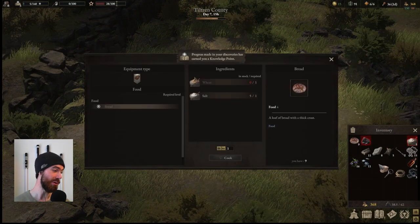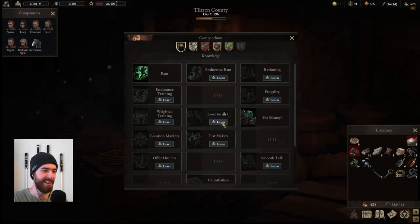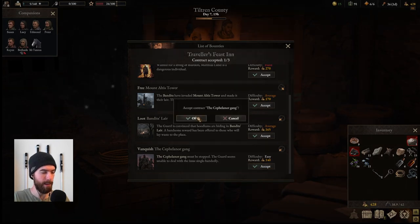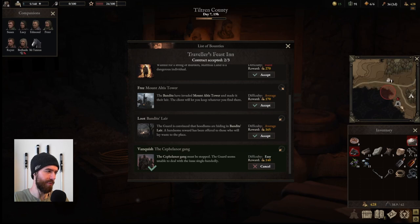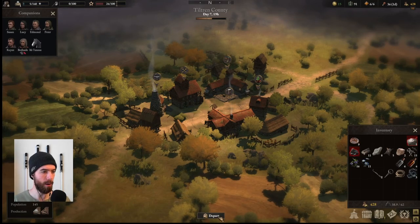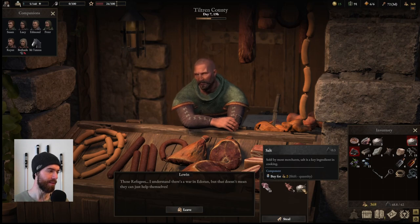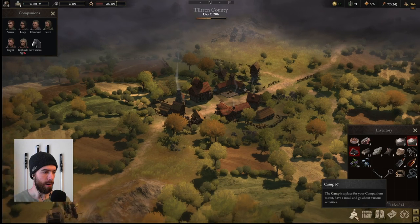We made it — and we got rid of all the stolen goods. We've got a couple of knowledge points so we should be trying to better ourselves. The Cephalonor Gang has risen up in the southwest — we can put a stop to that. If only we had known there was going to be a bounty on their heads. We haven't seen any animals, which is a little bothersome because I want to be able to hunt and cut out all the cost of rations. Three days of rations should be enough until our next stop.